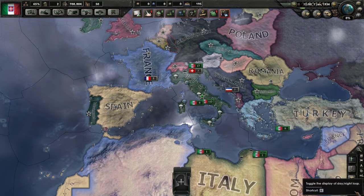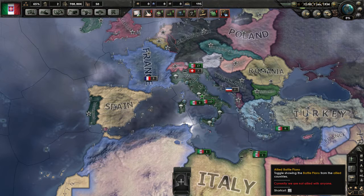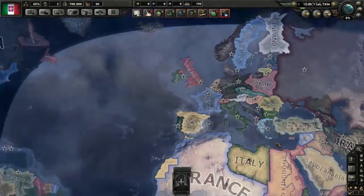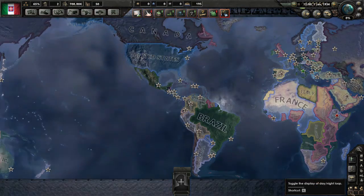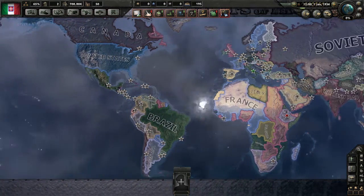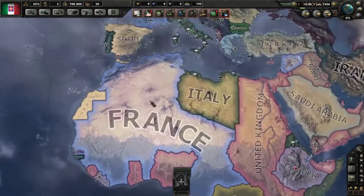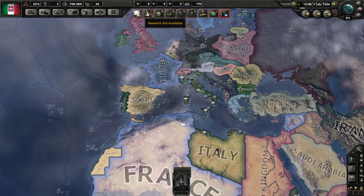Down here we've got day-night cycle, unit icon color, and allied battle plan. Since we're not allied to anybody, that's a waste of time for us. I'm going to turn off the day-night cycle — you can see the line showing where light is reaching. If you take it off, everything is essentially in day all the time, but day and night still tick by as normal. You just don't visibly see it on the map. That should be the basics of the interface.